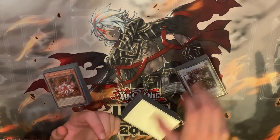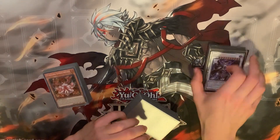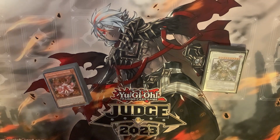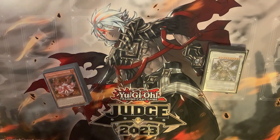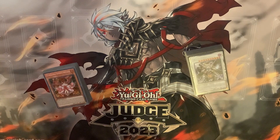Round 4 I played against Chimera and Scareclaw — there's a lot of Scareclaw at my locals, very popular at the local level. He opened Mirror Knight and went for the Level 5, I just Impermed it so he passed. Then he ripped Mirror Knight off the top and I Impermed the second one — that was game one. Game two I won the die roll, went first, popped his normal, and he just didn't have an out because Scareclaw loses if you pop their normal when they have a hard draw on Arrival.